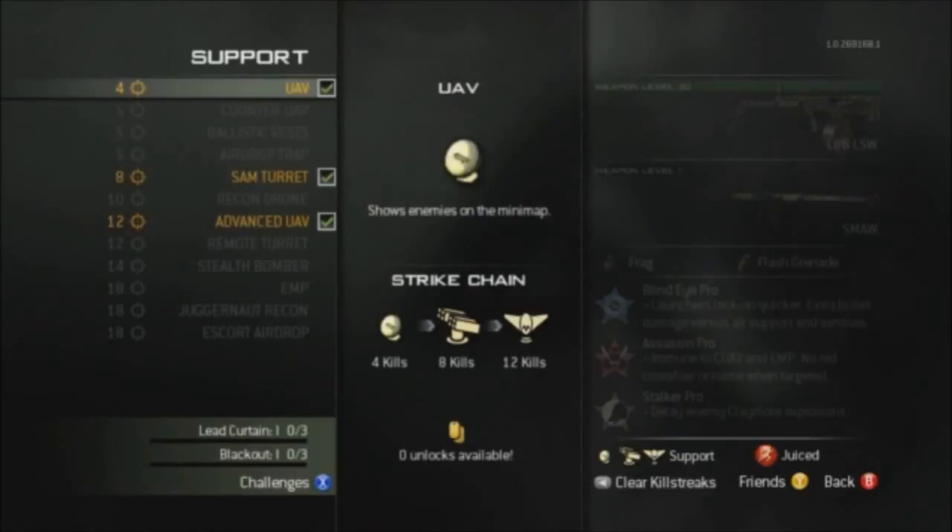At eight kills we have a SAM turret. At ten kills we have the remote drone, which targets enemies with missiles. At twelve kills we have the advanced UAV, which is like the blackbird returning from previous games. At twelve kills we also have the remote turret, which is a sentry gun that you can control. At twelve kills we have the stealth bomber, which will also be returning.